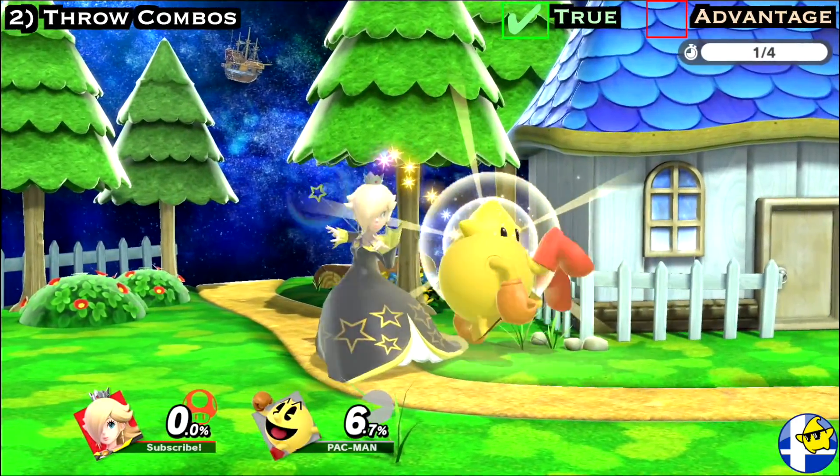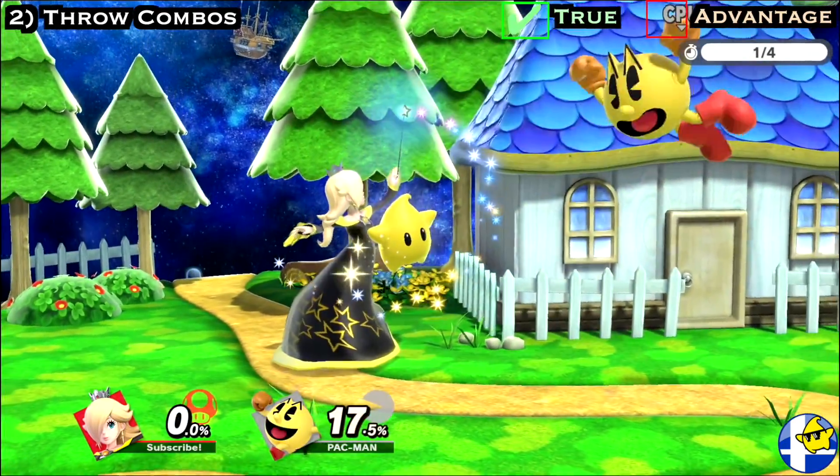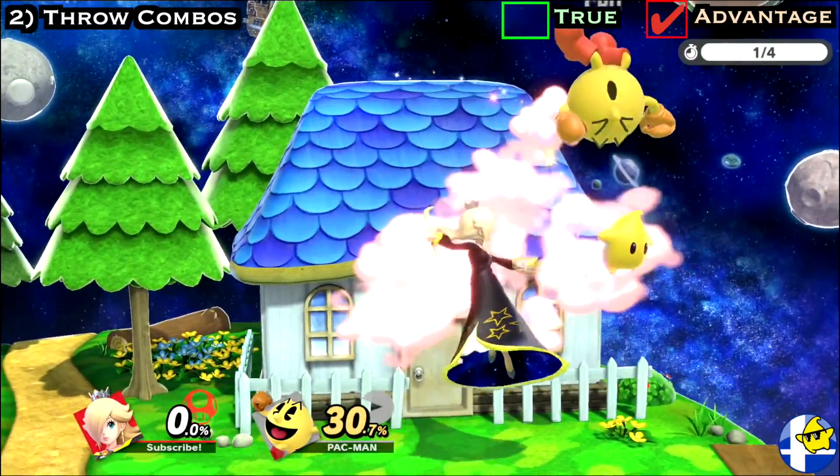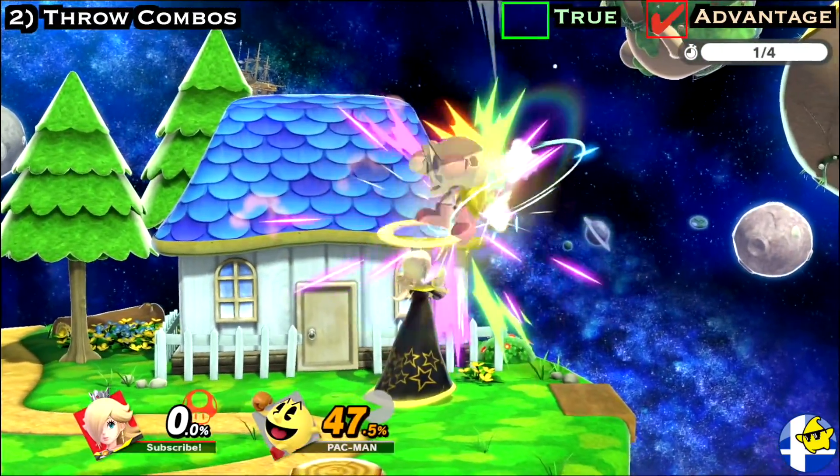You need to be very precise to utilize each hit of Nair separately, so you may hit the opponent with both Nairs. If this happens, fast falling can still put you in a position to frequently catch them with an up tilt.